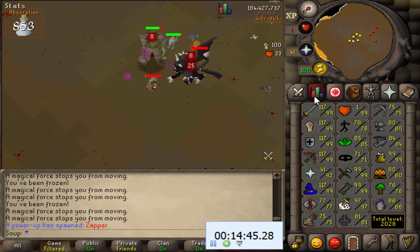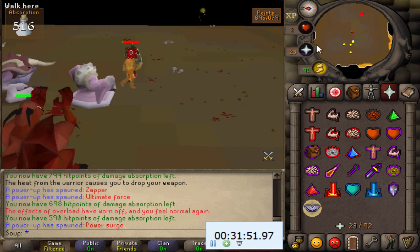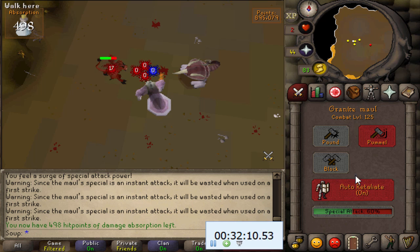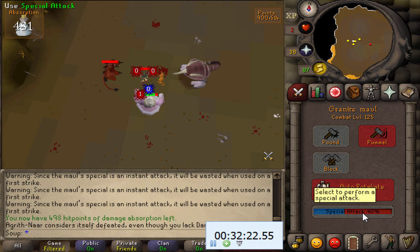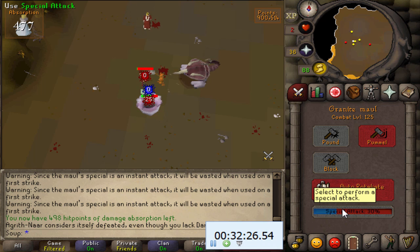There are some very useful power-ups that spawn in Nightmare Zone: Power Surge, Recurrent Damage, Ultimate Force, and Zapper. Power Surge restores your special attack much faster, so you can spec with your Granite Maul, Ancient Mace, or a Godsword very quickly. This is especially useful for the Granite Maul since it kills monsters quickly and gets you more points per hour.